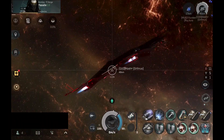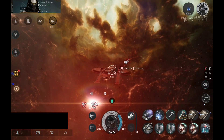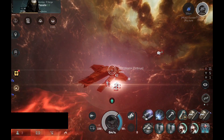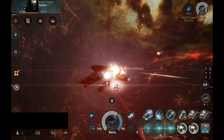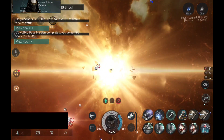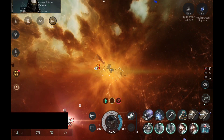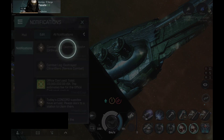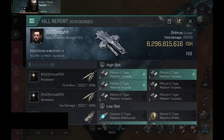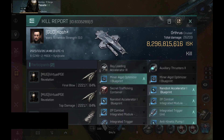Usually I go with the full tank build, but I decided to do something different and went with tracking computers. The next target was an Oratus. This pilot is the same one we encountered a couple of weeks ago — we killed their Barghest, and now I killed their Oratus. 8.2 billion Oratus kill. The Oratus used heavy assault missile launchers — a close-range PvP Oratus.